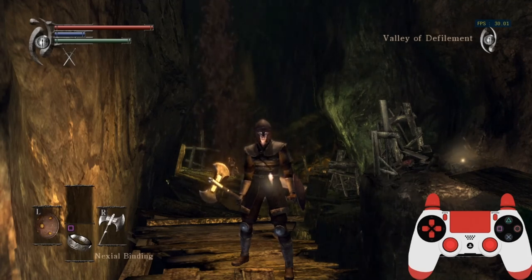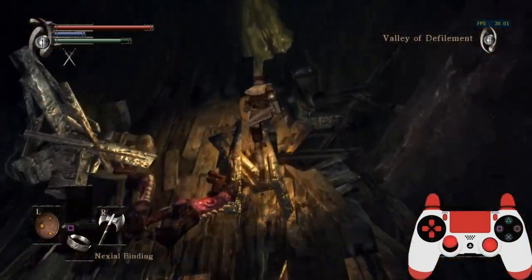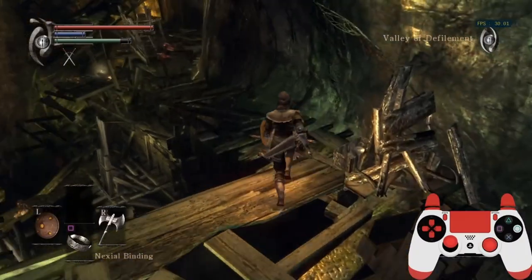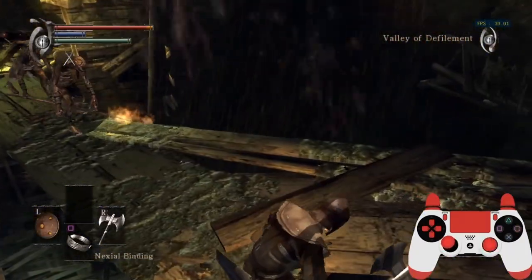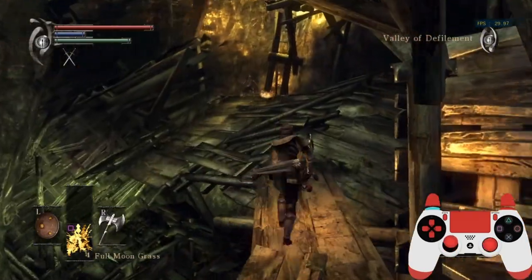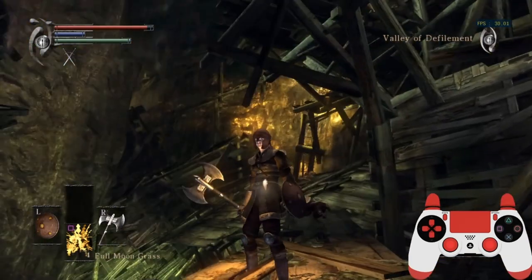There are other situations where it can happen, but they're either not beneficial enough or not really part of the run. These are the only two you should worry about for now, unless something changes. This is on top of the 5-1 archstone — just go up. Just kill these guys so they don't get in the way.